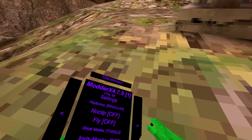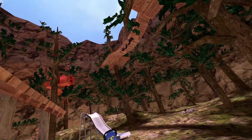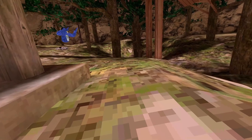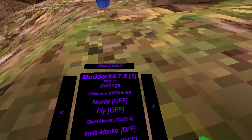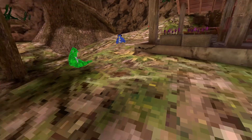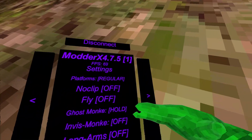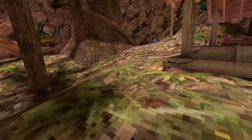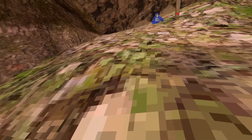You can have fly regular, then fast ghost monkey toggle — you can just press your B button on your right controller and it just freezes your rig. Then ghost monkey hold — you have to hold your B button, and if you let go it just stops.